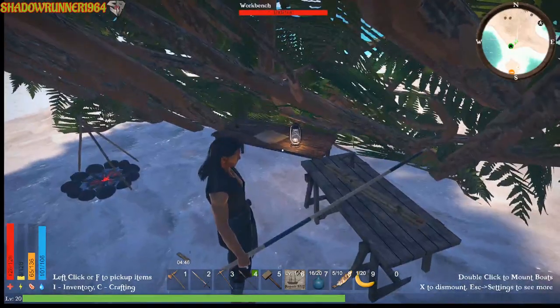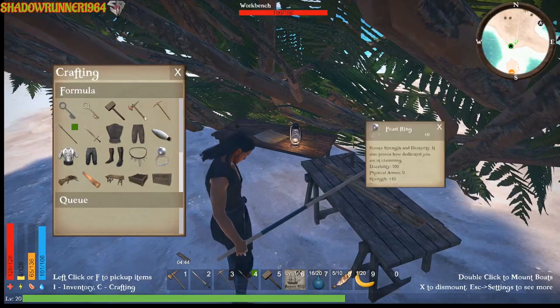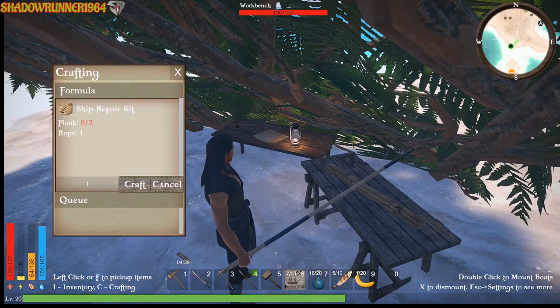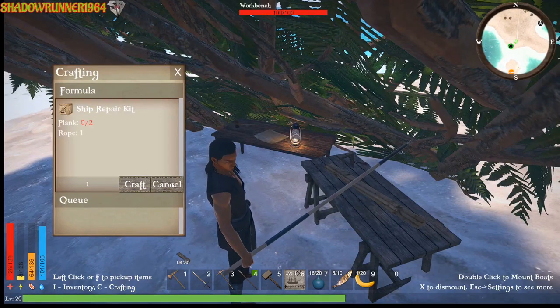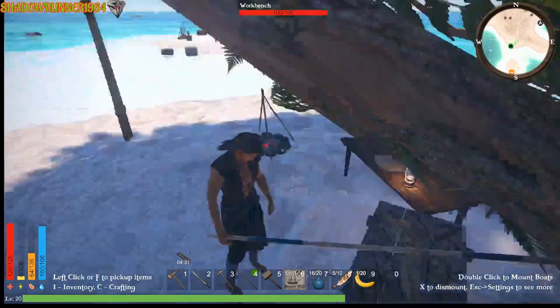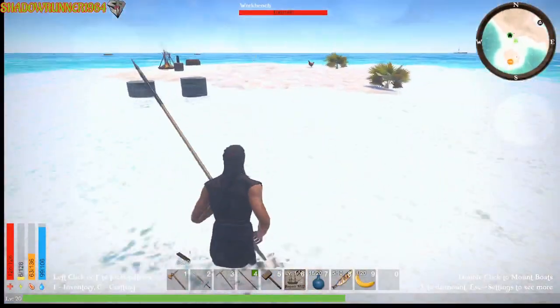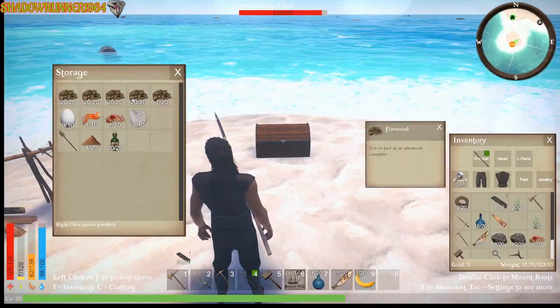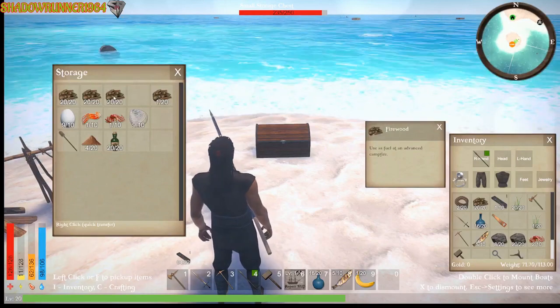What was I gonna build? I was going to make one of these — I need two planks and I've got the rope, that'll be four planks. We've got we're getting ready to do some things.